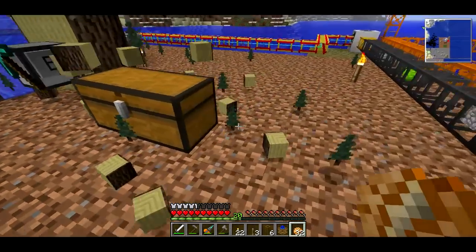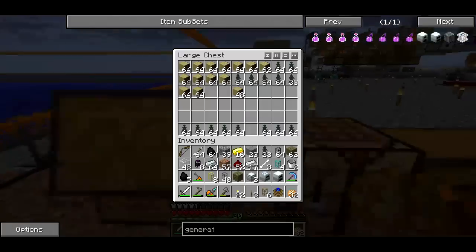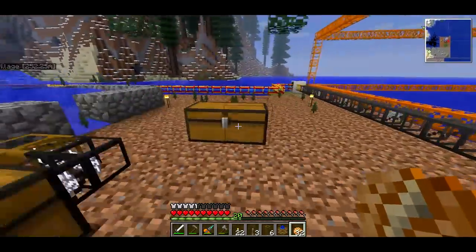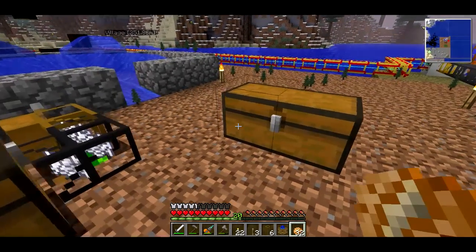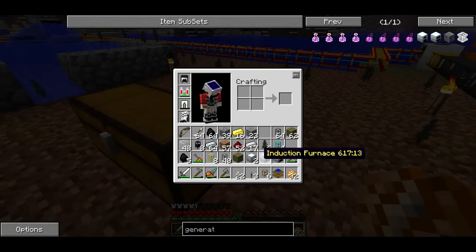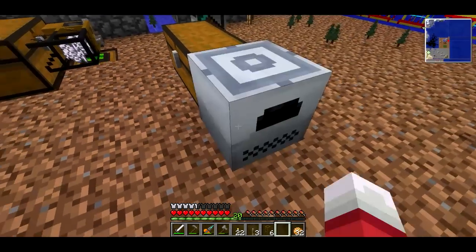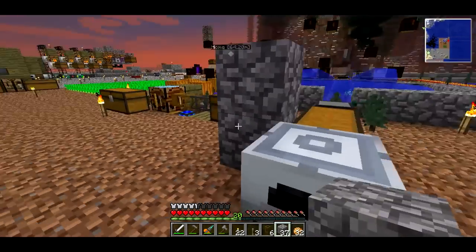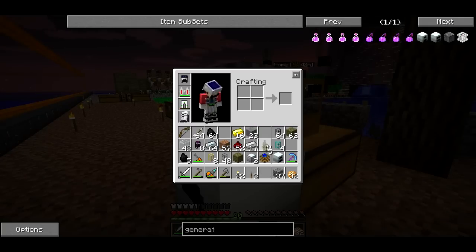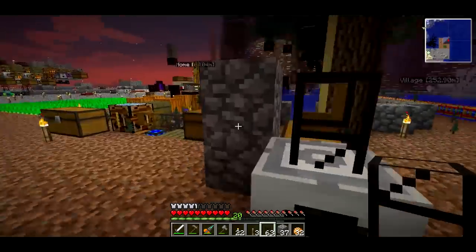The next thing we need to do — oh, this chest is full, what a disaster. We want the turtle to put stuff into the chest, and the chest is going to feed into the induction furnace. That is what's going to cook us a bunch of charcoal. I need another wood pipe and I'm going to use an electrical engine for this, because redstone engines don't actually pull items out fast enough for our purposes. That will put items in the top of the furnace.